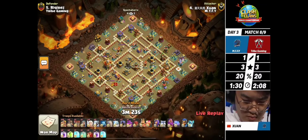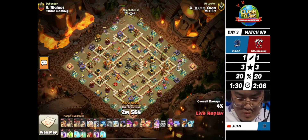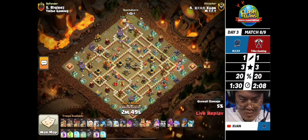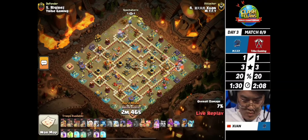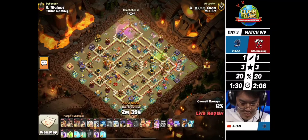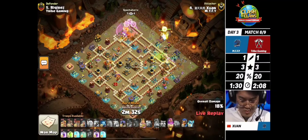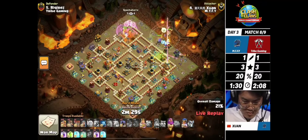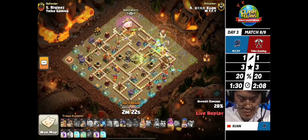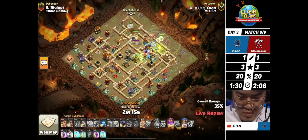He changes it up - maybe catching Tribe Gaming's base builder off guard, going in with the titans strategy which Synchronic used so successfully in this tournament, with some super barbarian support. When they played against Synchronic, we noticed that Synchronic moved a lot of those skeleton traps to air mode, so maybe Tribe makes that same adjustment now. The titans with their aura and that little bit of lightning will take down any skeletons. This is a very interesting approach from MTFY and the crowd is starting to get into it.